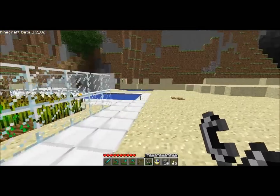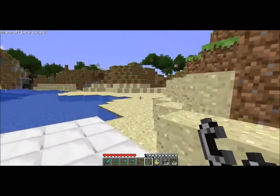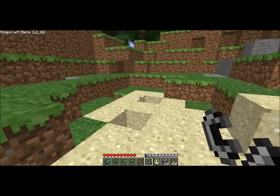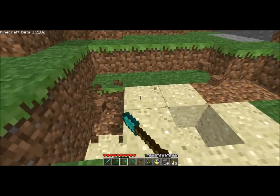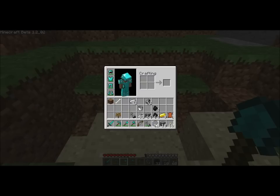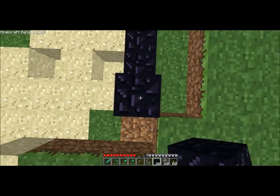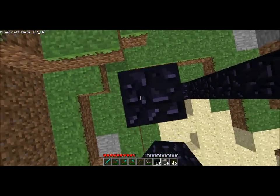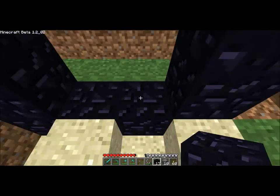I'm going to go ahead and make a gate for you instead. This is about four across right here. We're going to place our obsidian — one, two, three, four. We're going to go five up: one, two, three, four, five — and repeat on the other side. And that should be it right there. That's obsidian. That's a gate.